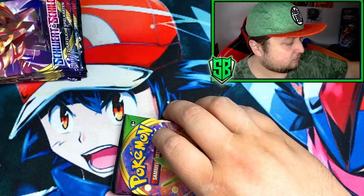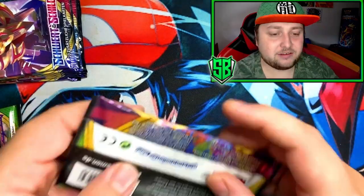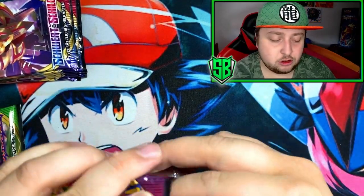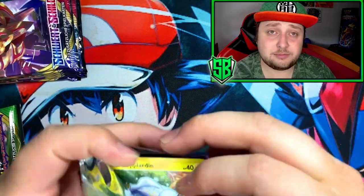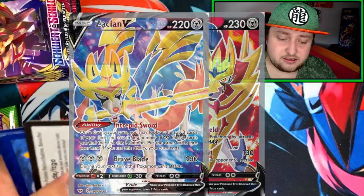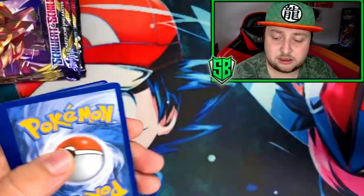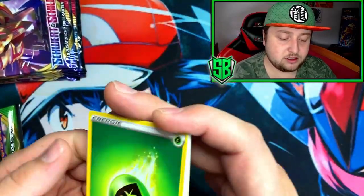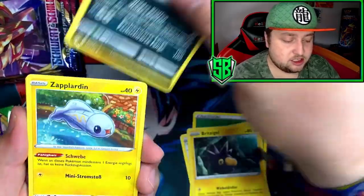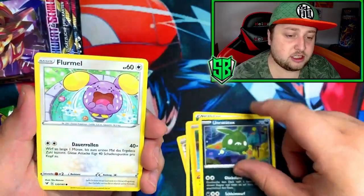Now we go on to Vivid Voltage, and after Vivid Voltage we've got six Sword and Shield base, in which I hope to pull the Zacian or the alternate art Zamazenta — I still need those cards for my collection. Got the leaf energy. Okay, Miltank. Got trash, literally. And a Zeraora.